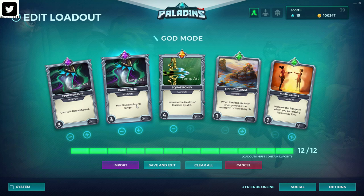Carry On increases your Illusions' time by nine seconds. I know this is getting nerfed in the upcoming Patch 39, but for the time being it helps keep your Illusions out and placing them where they need to be — and having to Shatter them if that's what you have to do. Squadron is going to increase the health of your Illusions, because these Illusions can be taken down pretty quick, especially if the opposing team has Bulldozer. Without your Illusions, this will greatly affect Ying's performance.